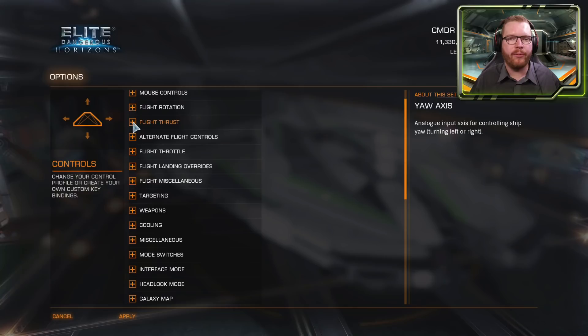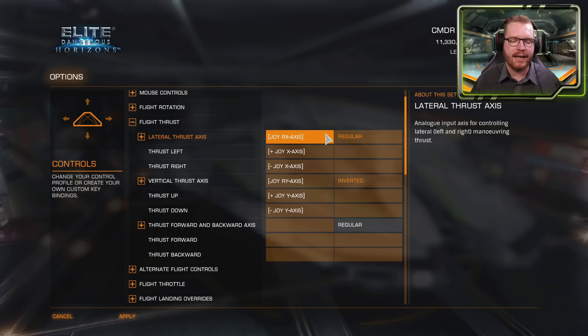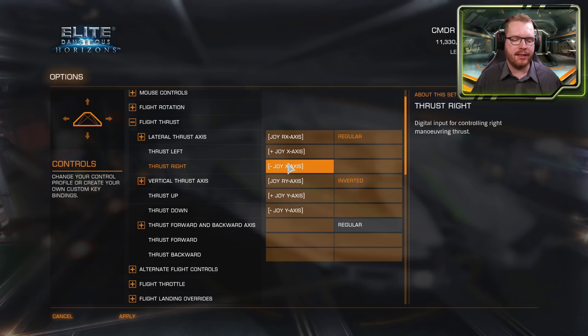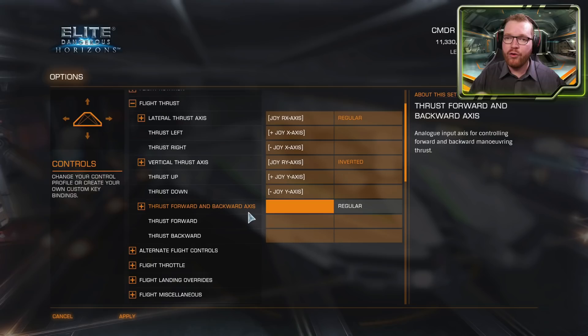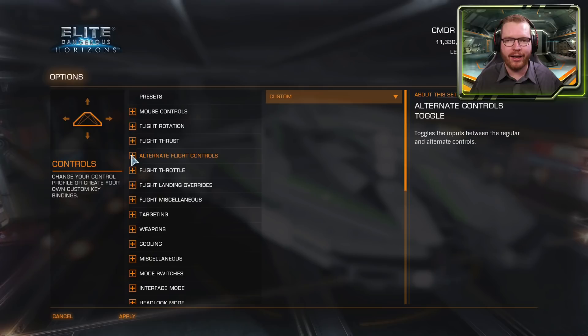Pitch is your up-and-down axis — I fly inverted. You can also set key bindings and dead zones. Next is Flight Thrust — your maneuvering thrusters. You have a lateral thrust axis for strafing left and right. I also have an axis set as the left/right toggles because I use two analog sticks. One gives full analog control; the other engages at the 50% mark for aggressive maneuvers. Same setup applies to vertical thrust and forward/backward maneuvering thrust, which I personally don't use much.